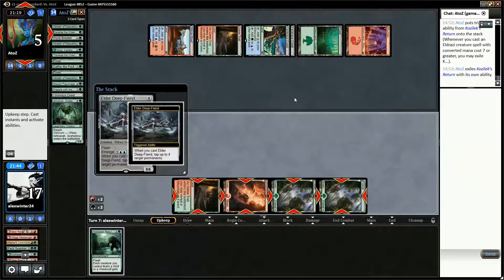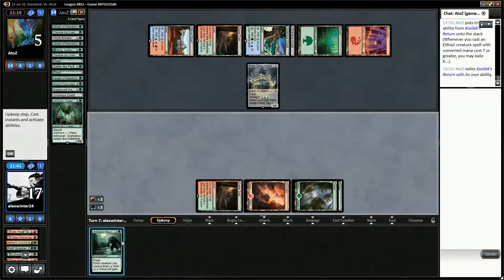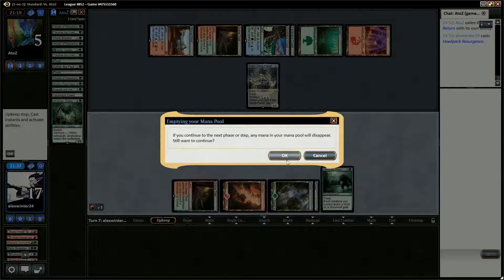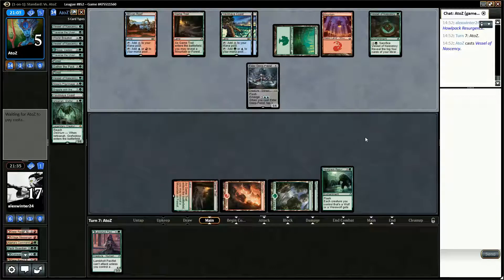At the moment they don't have — I suppose we just cast Howlpack Resurgence to use the mana. They can't cast Emrakul this turn. So we're looking for something that's not going to happen. We need Garruk Bandit with some other way of pumping it. I suspect we're just dead here.